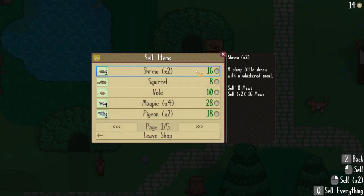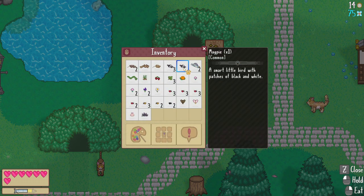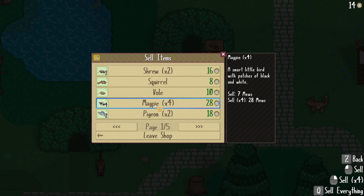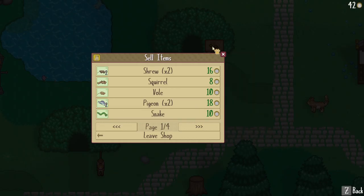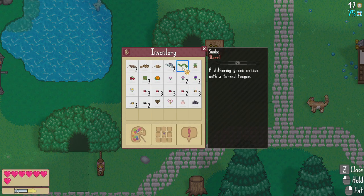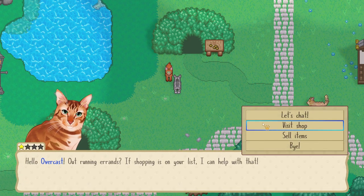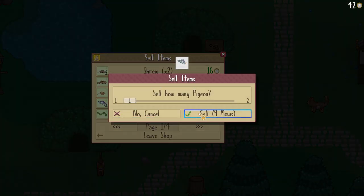We can sell some items. Most of the food is pretty good, although magpies only give you one food, so let's sell the magpies. They sell for seven. A snake — how much does the snake give you if you eat it? It's rare, okay. We got some pigeons so those might be worth a little bit more. I'm going to sell one of the pigeons here, keep the snake, and sell both shrews.